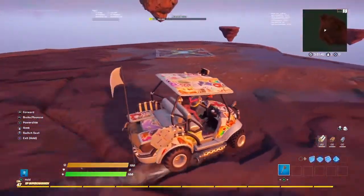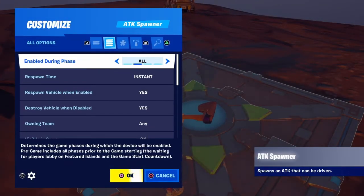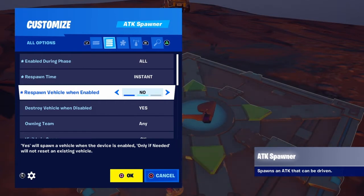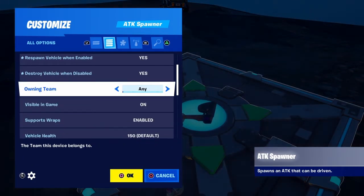The ATK Spawner settings are fairly regular. You can set it to enabled during phase: pregame only, gameplay only, or none. Respawn time can be set to one second, never, or up to five minutes. You can also set respawn vehicle when enabled to yes, only if needed, or no. Destroy vehicle when disabled is a yes or no option.